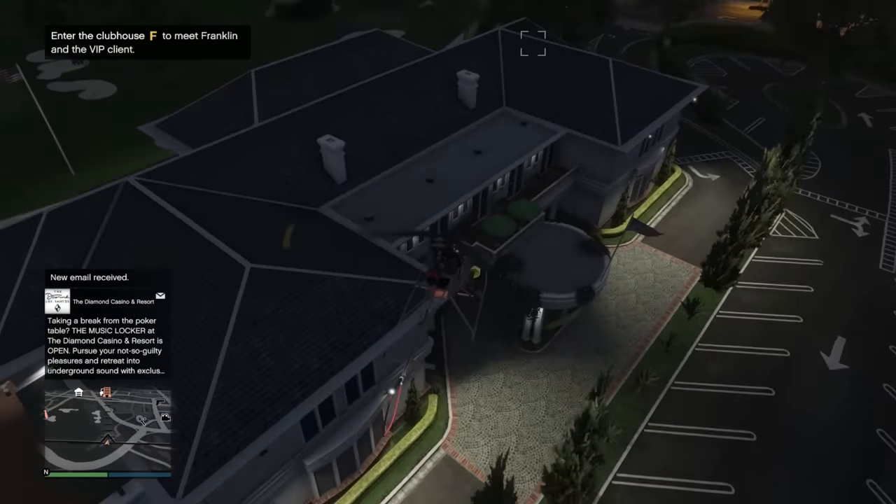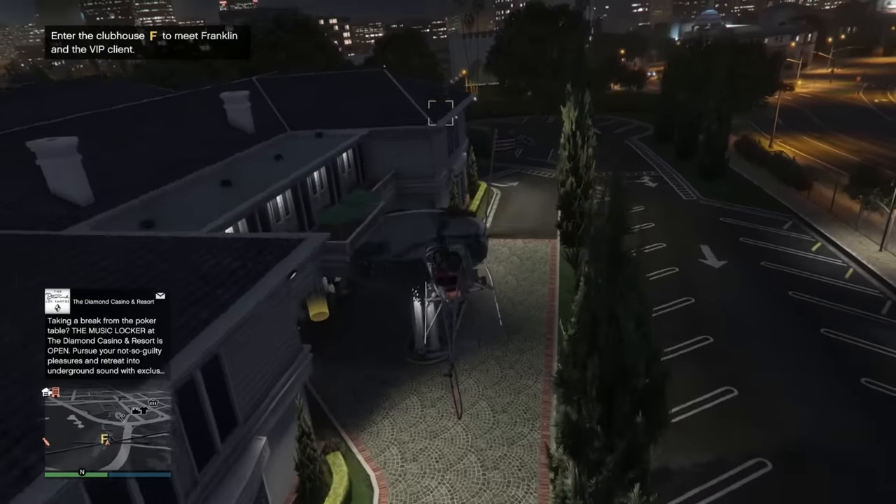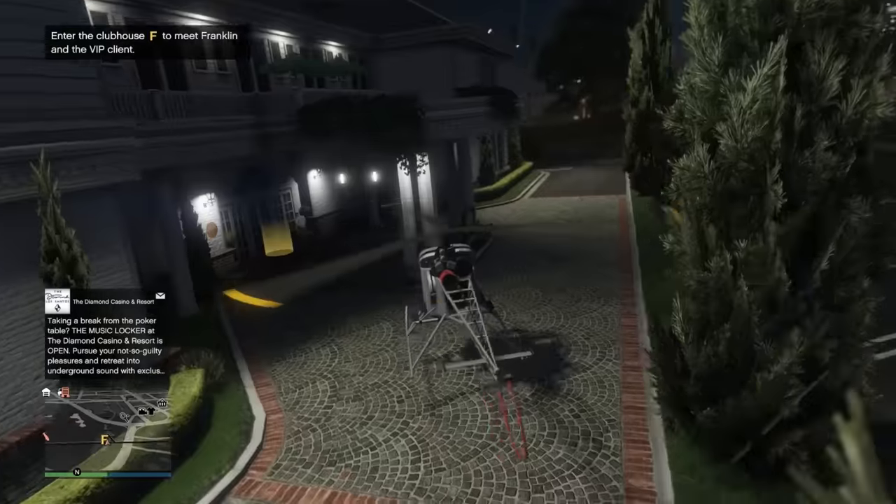Now we can start up the VIP contract. Let's head over to the golf club - the big F on our map - and get this started.